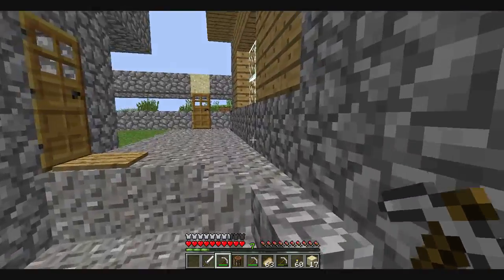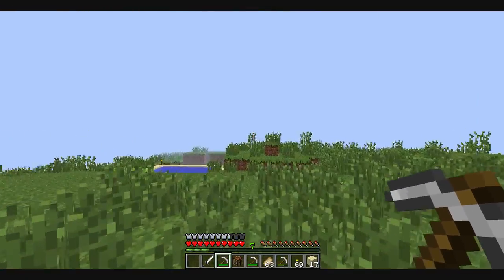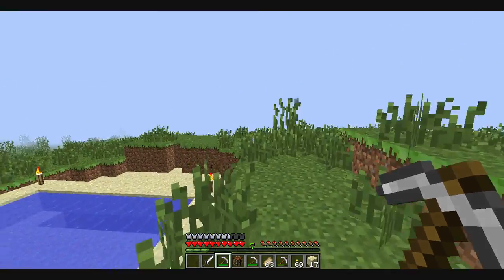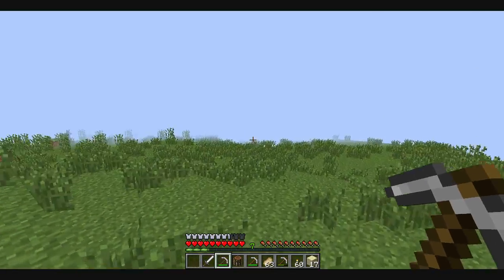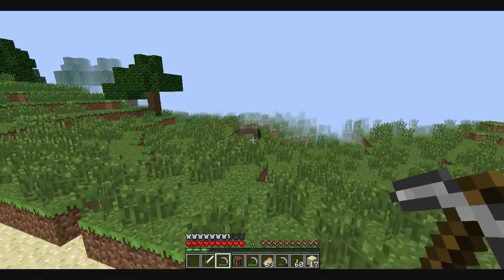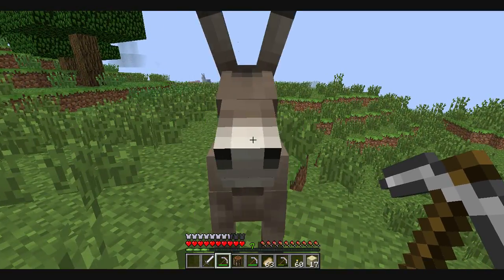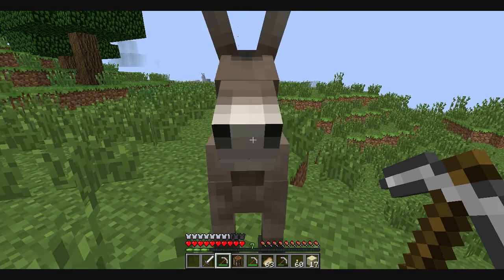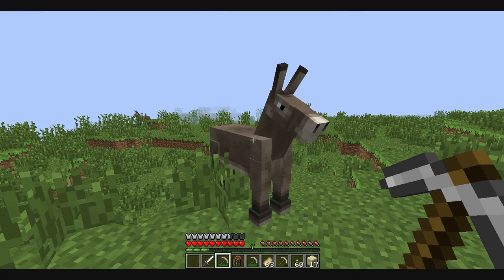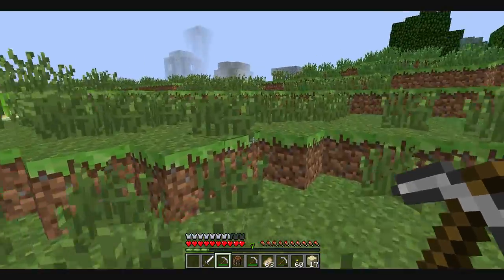There's a horse over there — should we try and tame him? Where was that horse? There's a donkey — you tame a donkey in this game, I have no idea, but we're soon about to find out. You have to wait — how do you get on them? You can get on them, can't you? I've completely forgotten how to do this. Okay, never mind, we'll find out later. He probably won't go anywhere anyway.